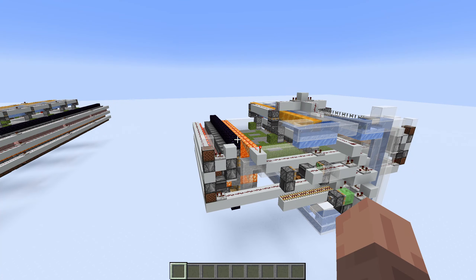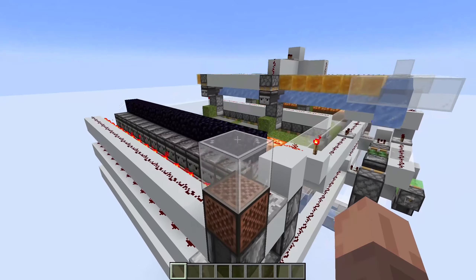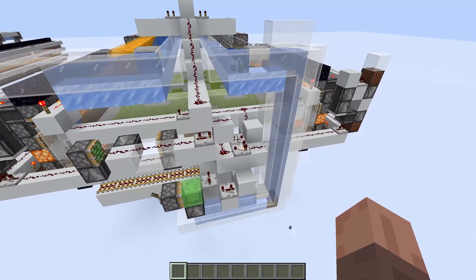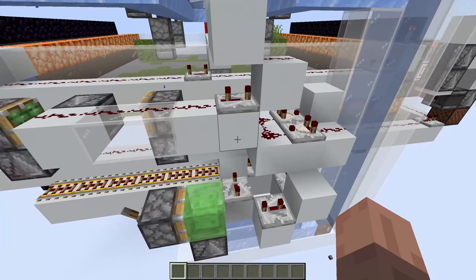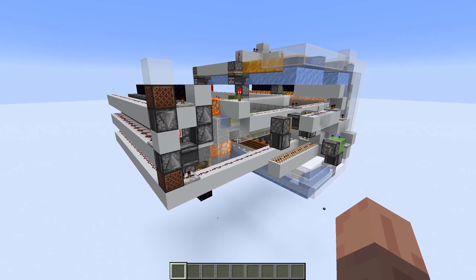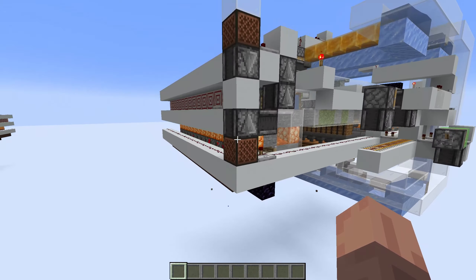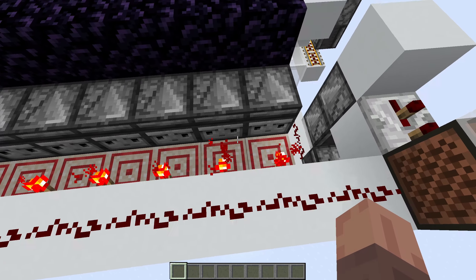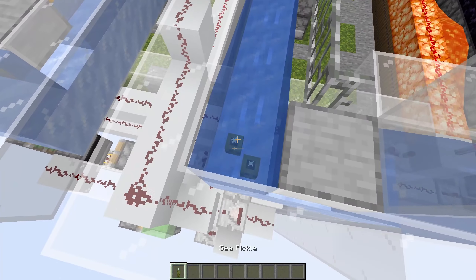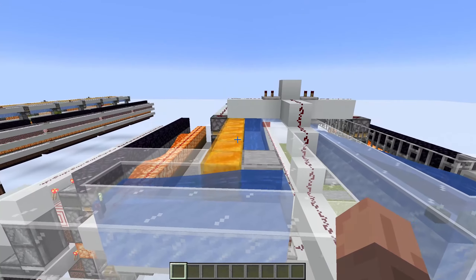Right here is a moss farm designed by Ilmango — this is actually his world download, and I'll link his video in the description so you can check it out. This farm is actually a bone meal farm and it produces a ton of bone meal. We're going to change up the collection system to produce moss instead of bone meal. As I look at this project, I realize we don't have a lot of the materials we need — all the redstone components we can build, but we do need resources like hay blocks and shroom lights. We also need honey and ice, which we don't have at all yet, and sea pickles — though I think I actually have some of those in my world already.